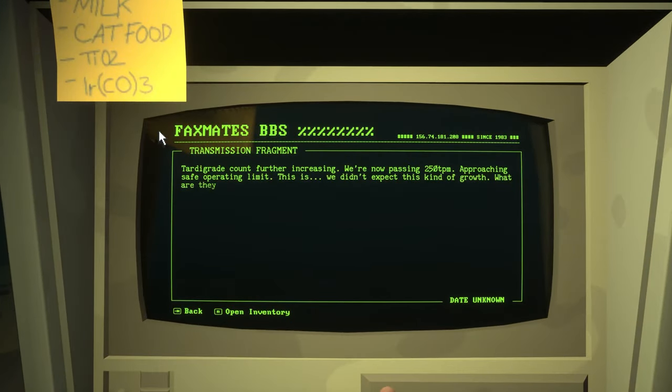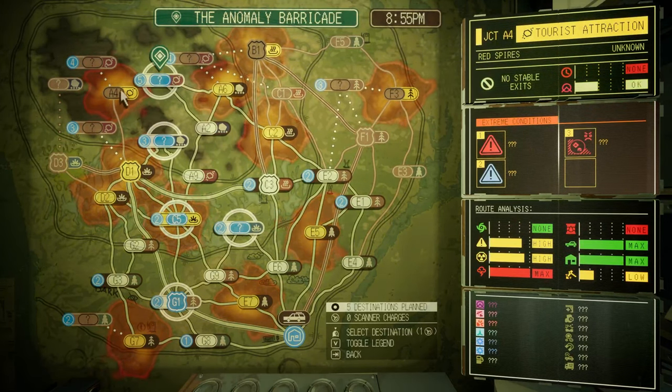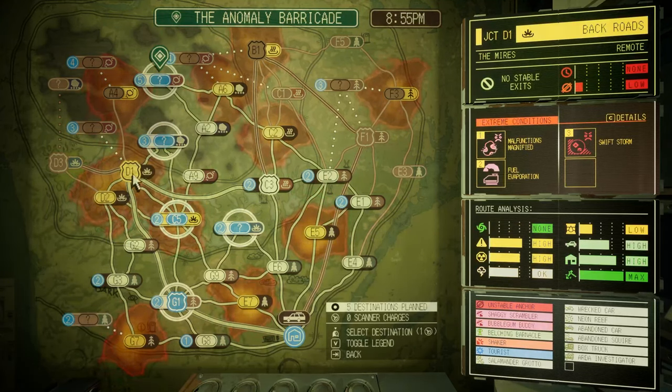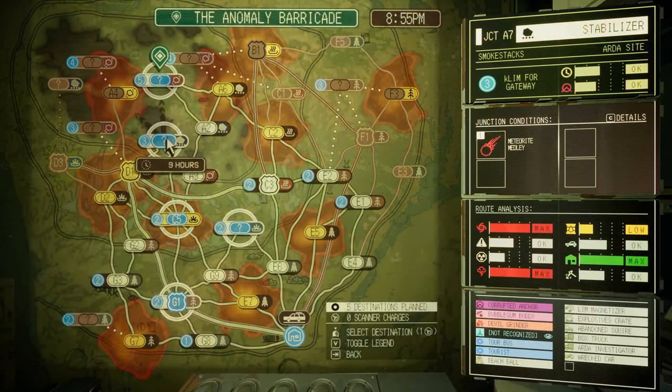New facts: tardigrade count further increasing, now passing 250 TPM and approaching safe operating limit. We didn't expect this kind of growth - what are they doing in there? It seems that where I just went, A4, doesn't actually connect to the quest objective. However, this route will - and it can be accessed from the highway. So I'm going to head to G1, then D1, then unlock this.